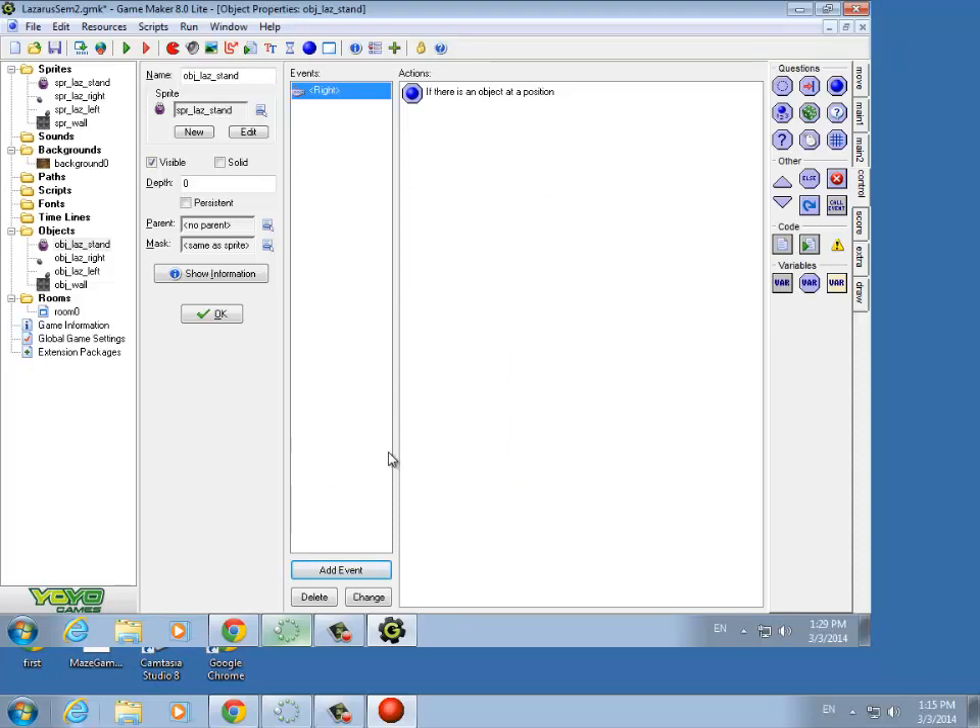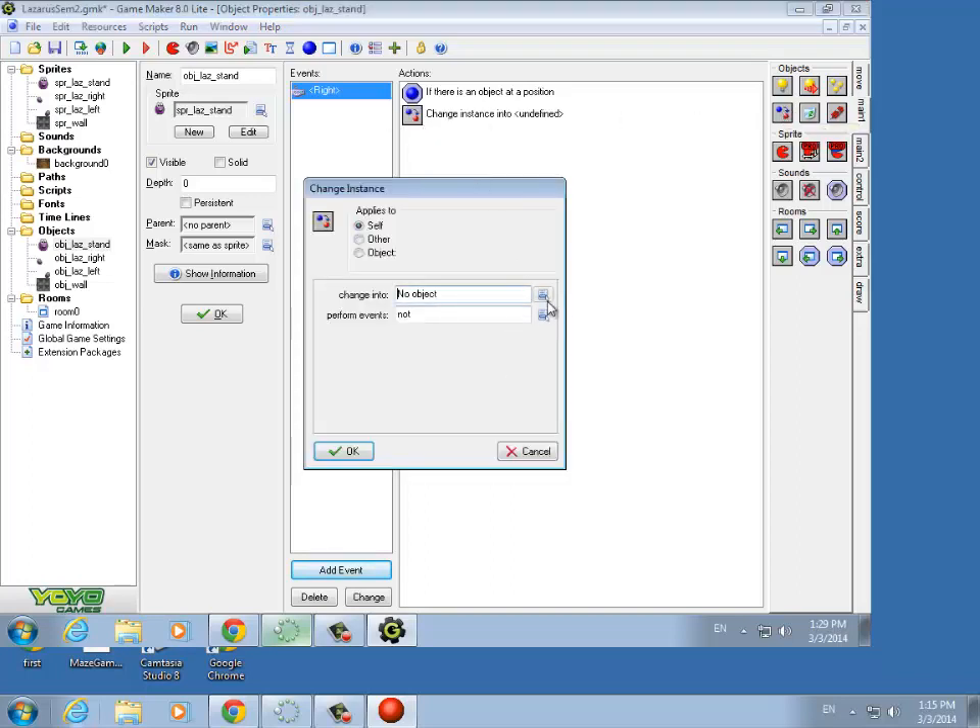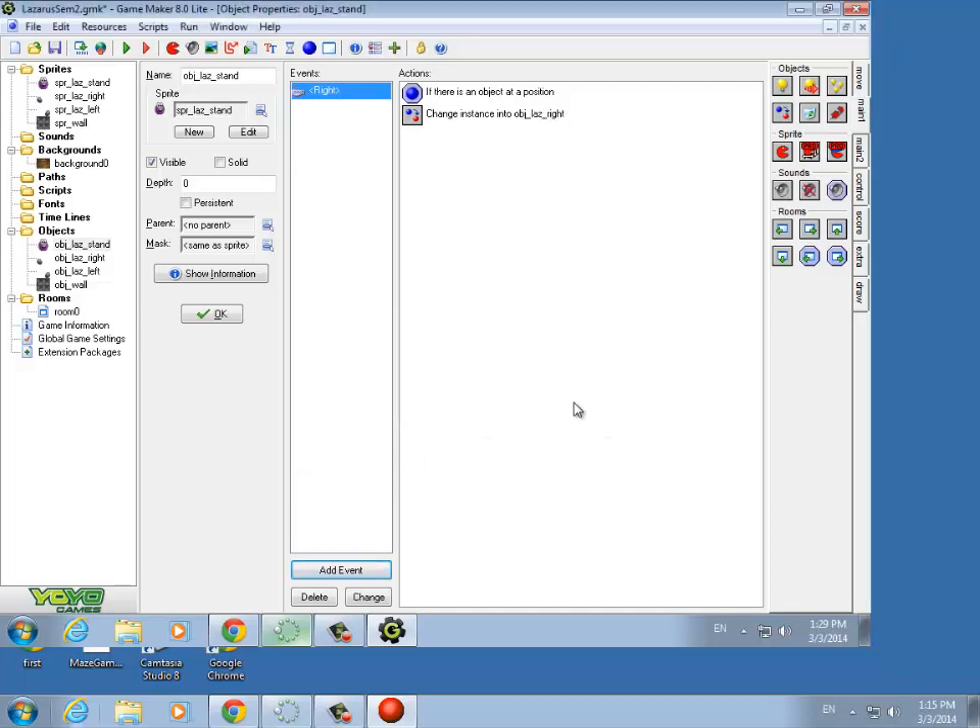If there is not a wall there, then instead of changing the sprite like we've done before, we're actually going to do something called Change Instance. We want to turn it into the Lazarus that jumps to the right. We don't need to perform events — performed events means do you want to call the create event on the new object you're changing to. In this case there is no create event, so we don't really need that.